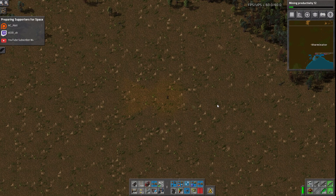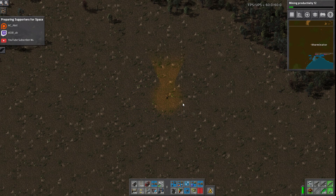What this allows you to do is toggle on and off parts of your power armor. For this mod specifically, it lets you toggle on and off your exoskeletons, your personal robo ports — which is really important — and your night vision. The default hotkeys for this are F1 for exoskeletons, F2 for personal robo ports, and F8 for night vision.